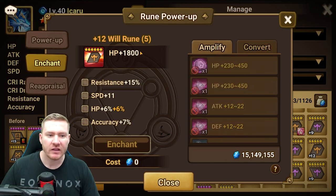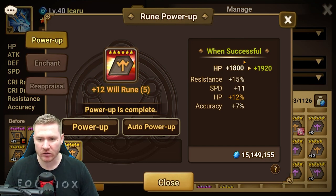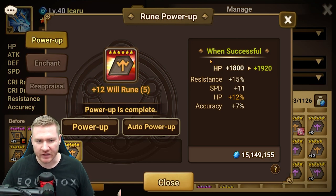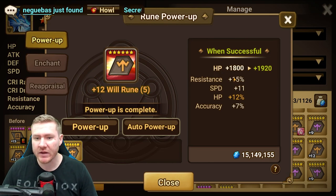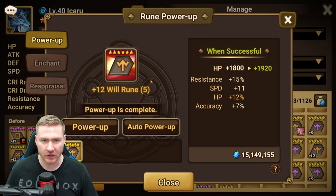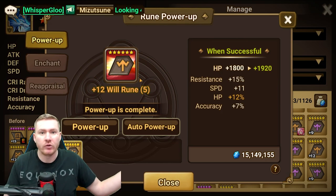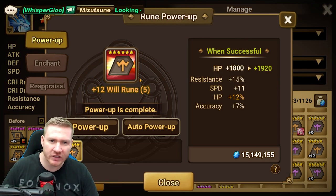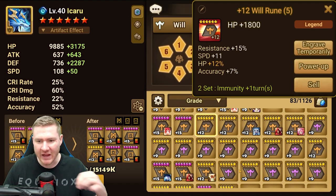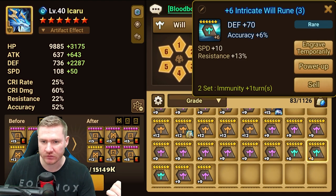Now we're looking at 12 HP. For my conversions — if I'd hit a flat attack or something and didn't want it — I could have come in and swapped it out for accuracy. The more that you do raids the more you'll have at your disposal to change these runes. This went from being a blue rune with resistance and a speed sub to now a decent rune. It's not a G3 rune or anything, but it's a lot better — it's a rune you would keep. This rune will get used for sure.